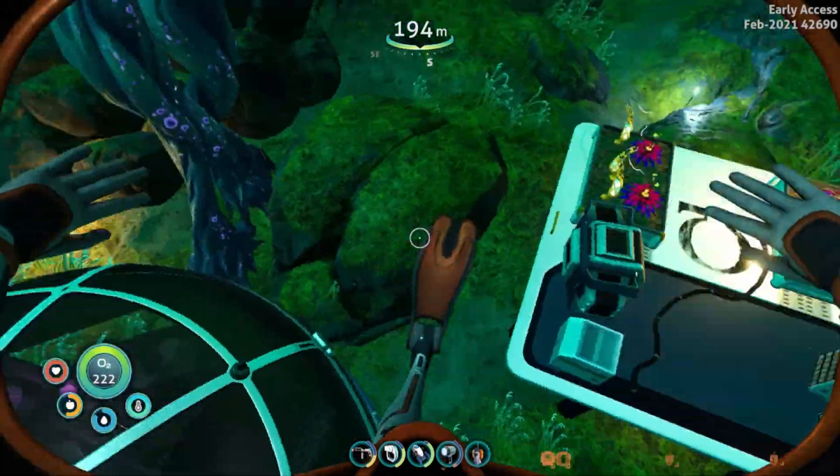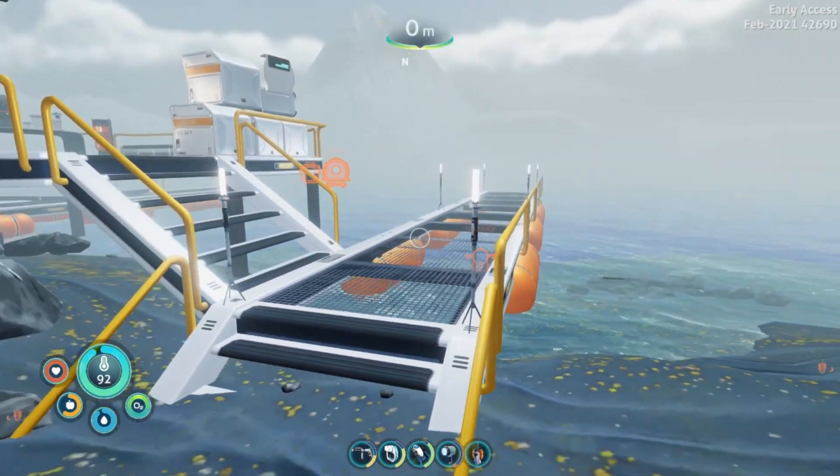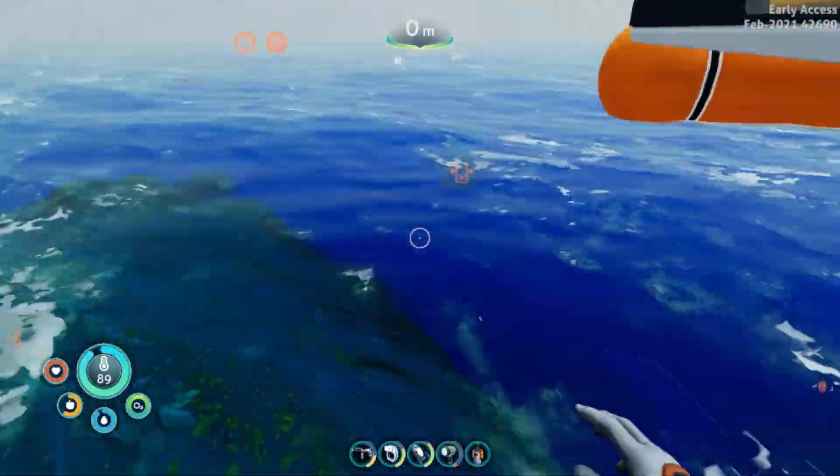If you're looking for Omega Station, I'm gonna show you exactly where to look. We're gonna be starting at Delta Base Dock. We're starting here because it is a fixed location. From here, let's go ahead and get right into the water.